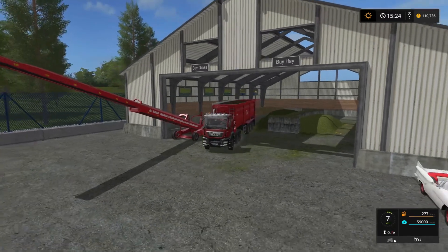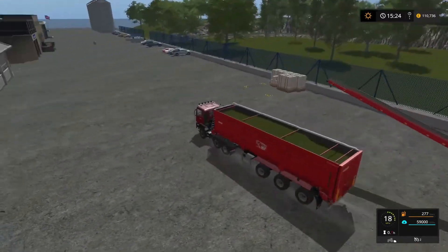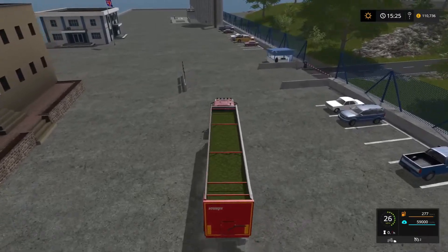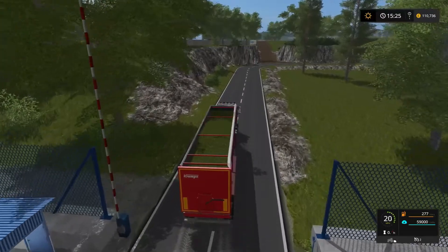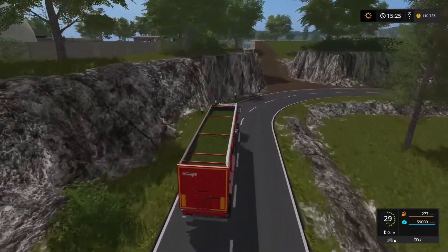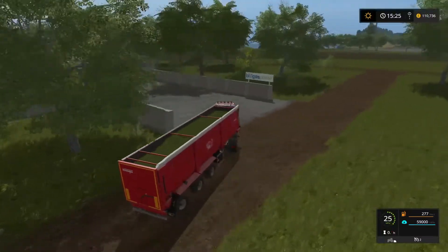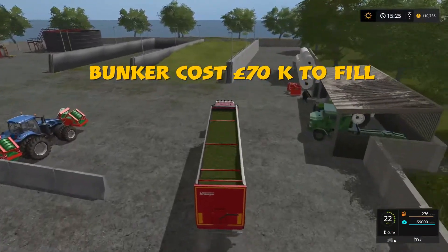Let's go over to Biogas where we've started all this off. On most other maps you haven't got a grass buy point, so you're not going to be able to do this straight away. But at Sussex Farm we can. You can start making money from Biogas, especially while waiting for the demand to creep up. At the moment it's not much money — it's £298 a litre they're asking.